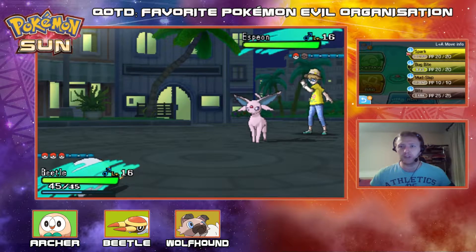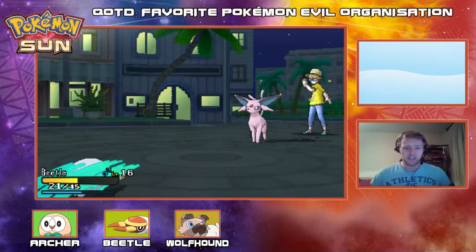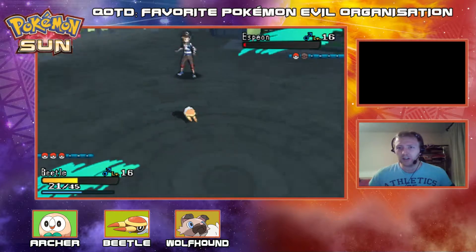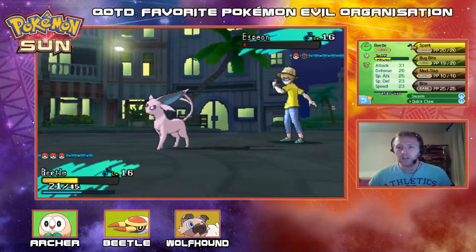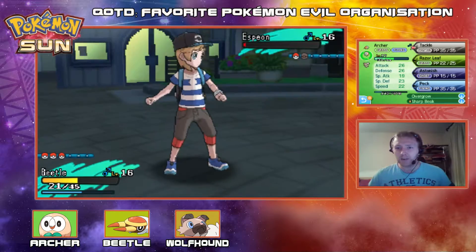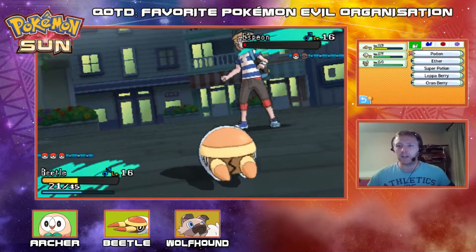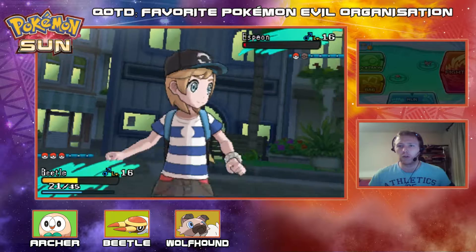Okay, level 16 — we're just on par. Let's go for the Bug Bite as Espeon goes for Confusion. That hurts a ton, but my Bug Bite doesn't kill. I'm not going to be able to eat another Confusion here — Beetle only has 23 Special Defense. I say we have to go for a Super Potion here, because that did over half my HP. It was insane. Hopefully Espeon goes for like a Leer or something this time — nope, not happening.